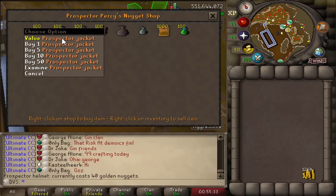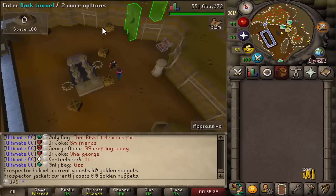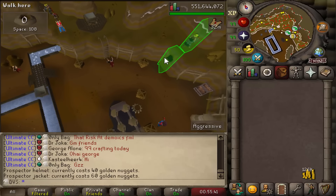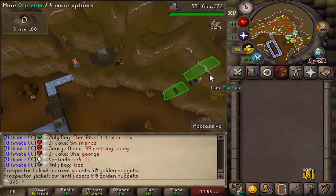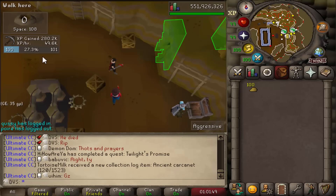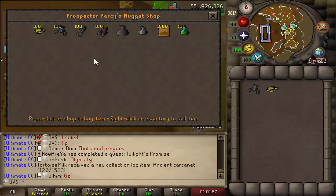I'm heading over to the Motherlode Mine. What I think I did is sold the hat and top to buy the Coal Bag and Gem Bag for the log a long time ago. I need to get 100 nuggets total for the helm and jacket. I already have pretty much everything else unlocked — 100 won't take long. On screen you can see 280,000 mining XP. It took a little bit over 5 hours to get all 100, so it really wasn't too bad. Now I can buy the helmet and jacket.